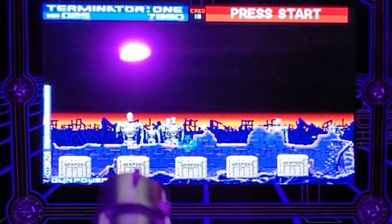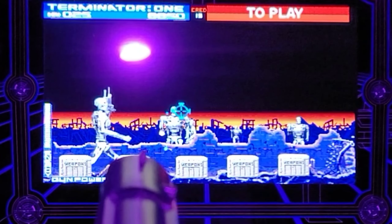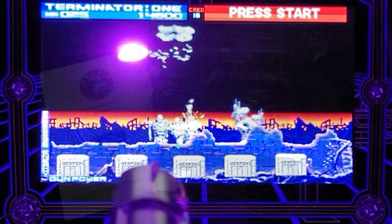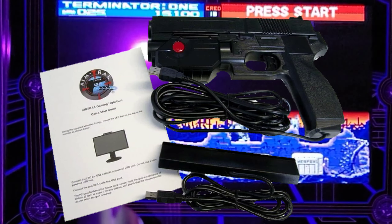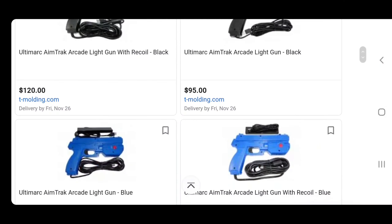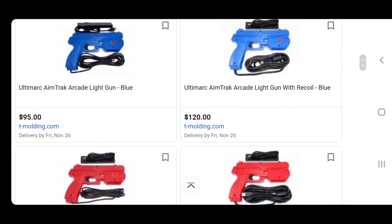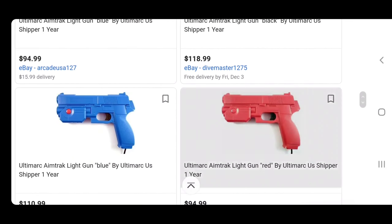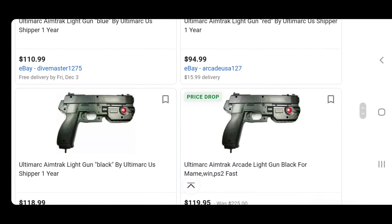For those of y'all that might be interested in saving several hundred dollars, there it is. Get your AimTrak light gun, get your little sensor bar — all that. You can typically get it for about a hundred dollars. I'll put a link in the description from the official site.